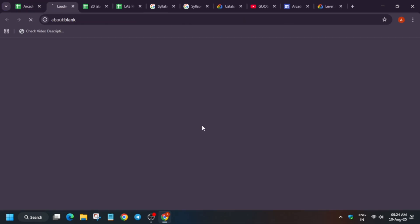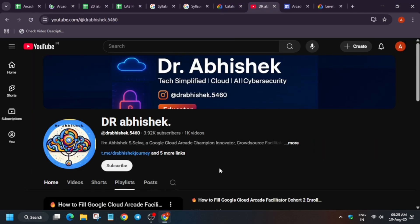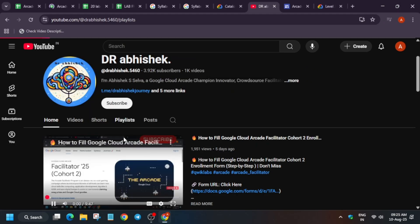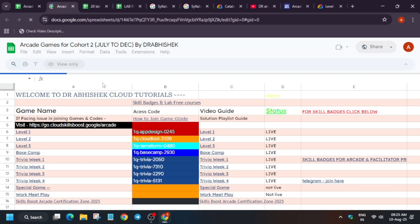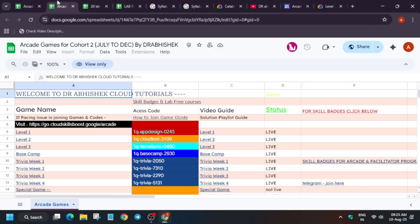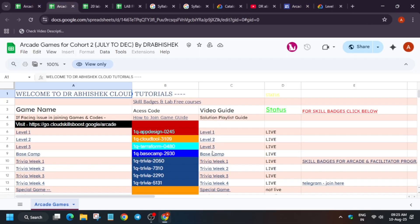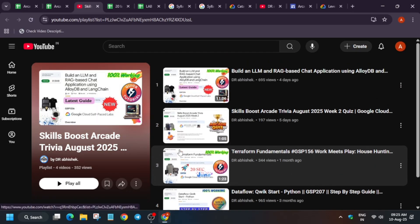Many of you are asking for a compiled sheet for arcade games. It's simple to navigate directly via the channel, because sometimes the sheet isn't updated as quickly as new games go live. You can navigate through the channel and check the sheet. I've also shared a complete solution guide here. Sometimes the access codes don't copy properly — just come to the arcade home page directly and access the code there. For solutions, click on the playlist and it will redirect you. All solutions are available on the channel — watch and complete. If you face any issue, let me know in the comments. That's all about this video. Thank you, have a great day.